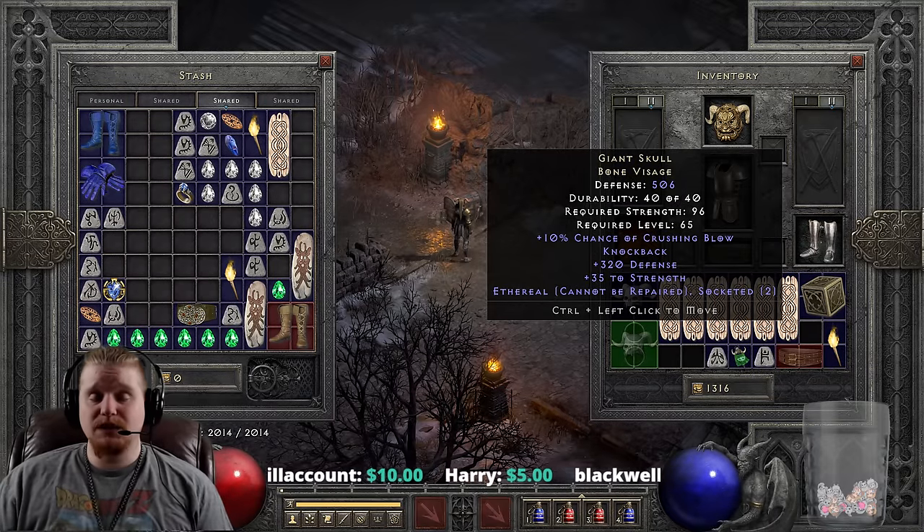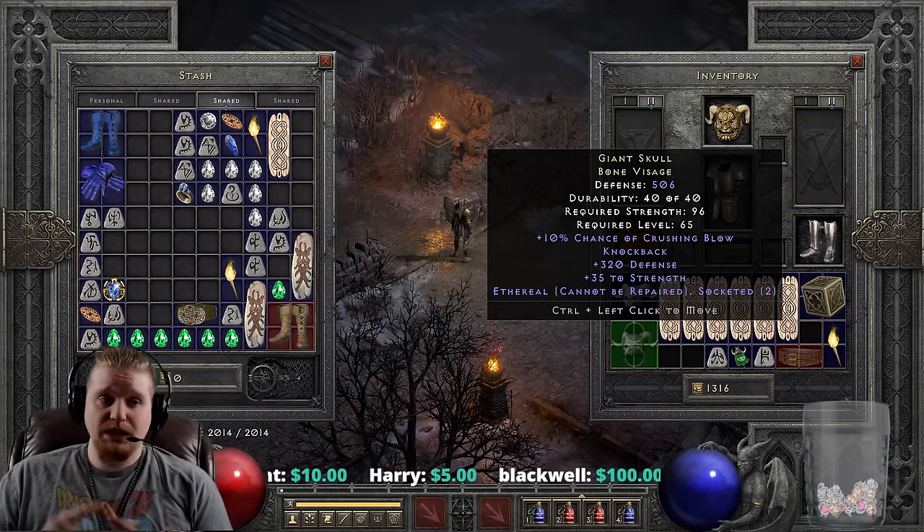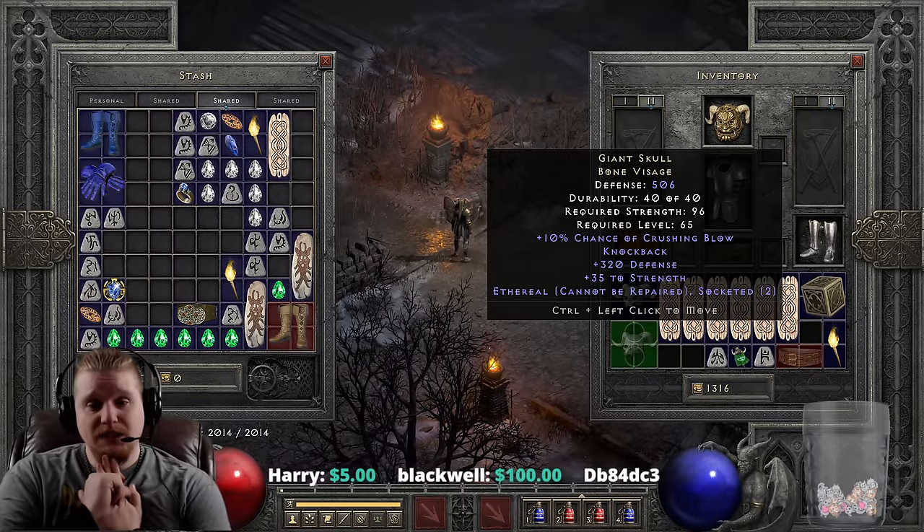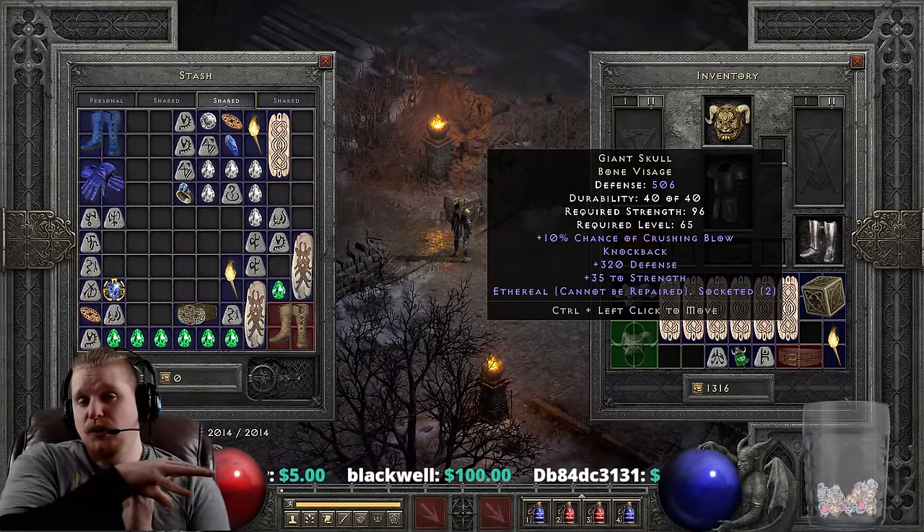It gives you some nice things: Crushing Blow, Knockback, and a nice bonus to strength. Then you use the sockets to kind of build around it.